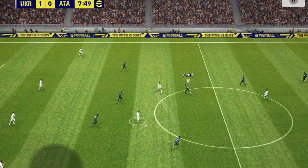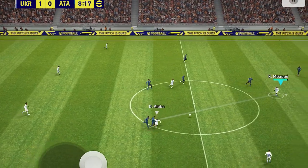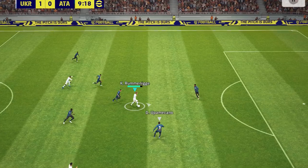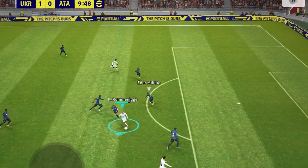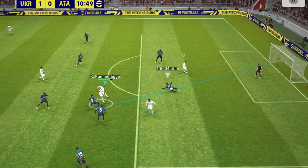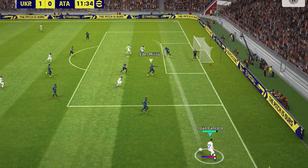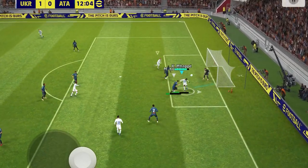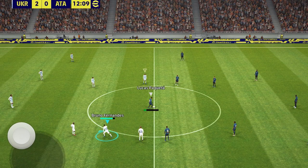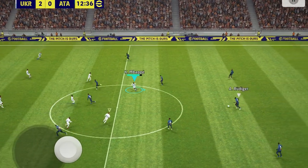Without the pressure, you can think before passing instead of doing this frantic one-touch passing. My opponent makes a mistake. Karl-Heinz Rummenigge with a double touch, turning the ball around, maybe cutting inside, and taking a standing shot. There's a sliding tackle. Cancelo is there — he crosses — and Kylian Mbappé scores another goal. Come on, this is way too easy. I'm not sure if I'll even upload this game.